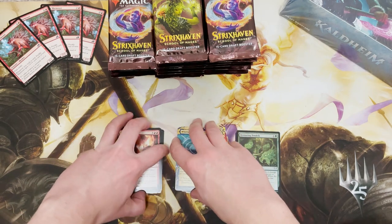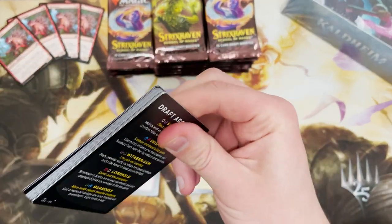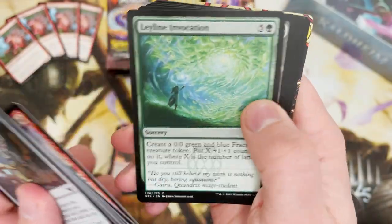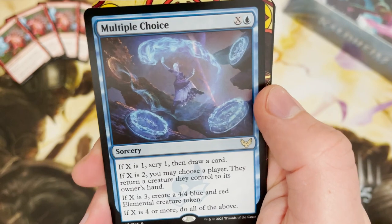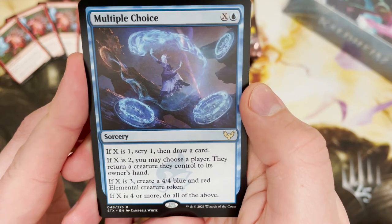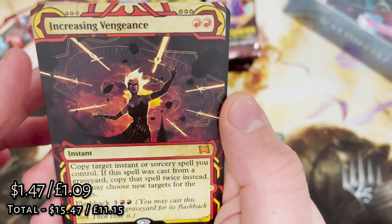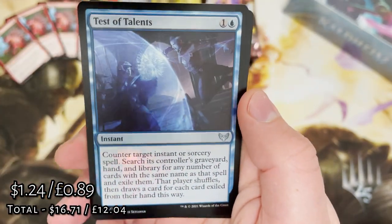I love these archive cards and I really like the Japanese versions — I think they are some of the best artwork I've ever seen. I don't know if it's just collector boxes or if there's a tiny chance in other products, but I would absolutely love to get one. Multiple Choice — a really cool X card. I love it: it gives you loads of different choices, and if X is four or more, do all of them.